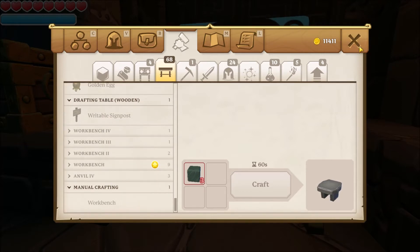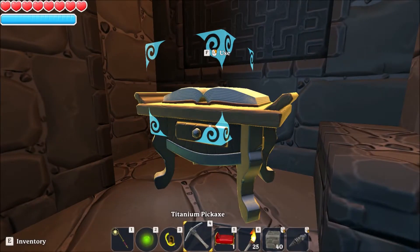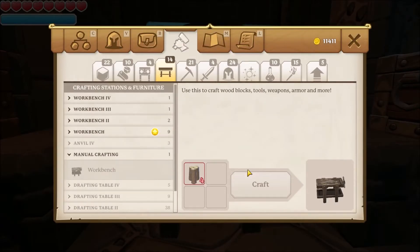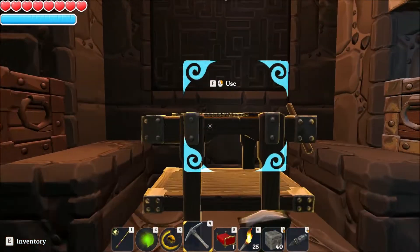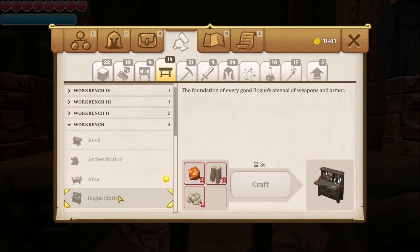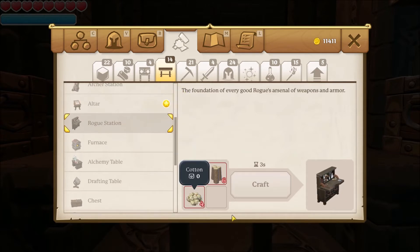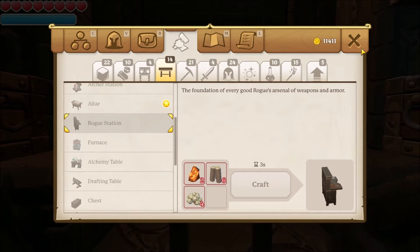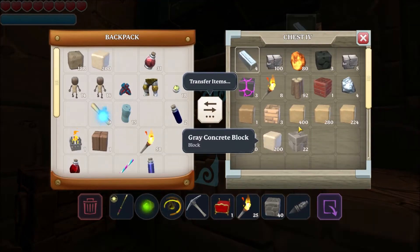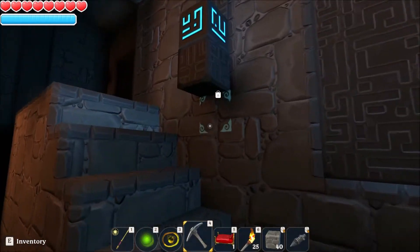Manual crafting. This is the altar — let's make it. Copper, wood, cotton. Copper, wood, cotton. There's a little wood. Copper. And there's plenty of cotton outside, let's quickly get some of that.